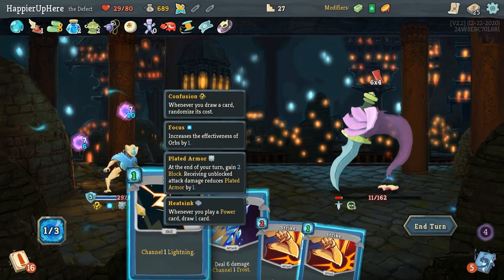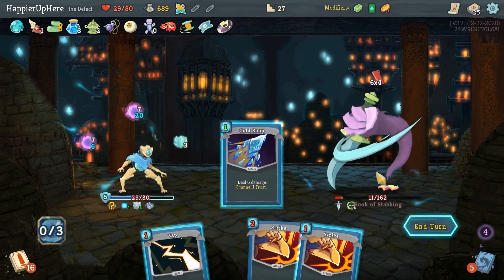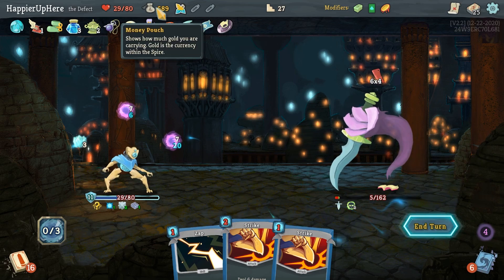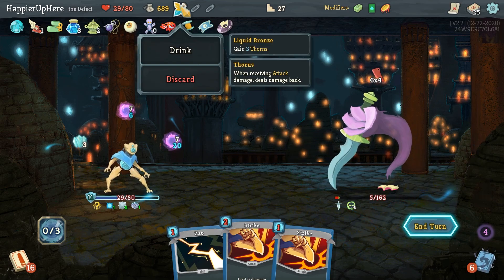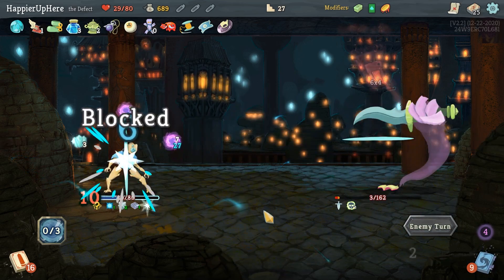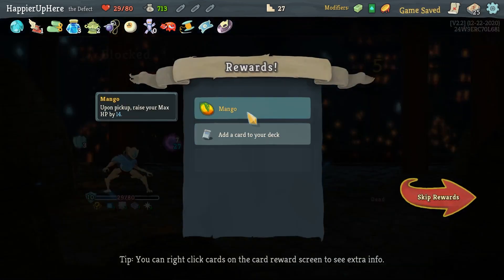24 incoming — this is taking a little longer. I could have killed if I'd done Cold Snap then Zap — the orb would have killed. I'll drink the Liquid Bronze so I don't take so much damage. He dies. We got Mango — pick up the Relic to make sure we buy 14 — and an Escape Plan.